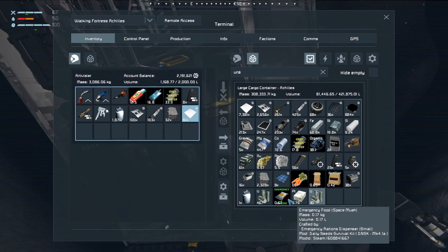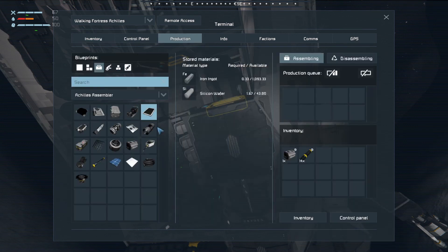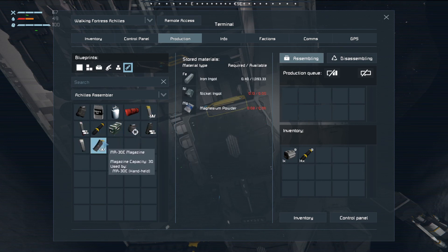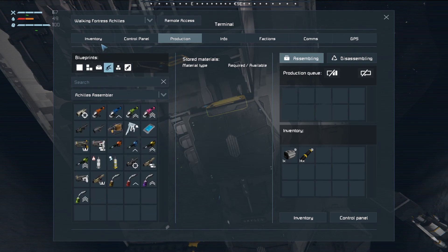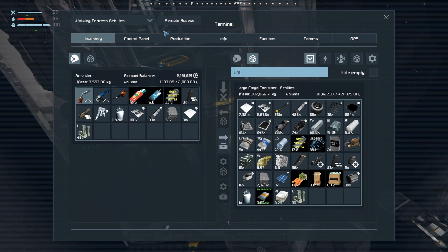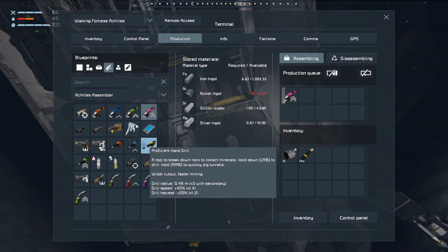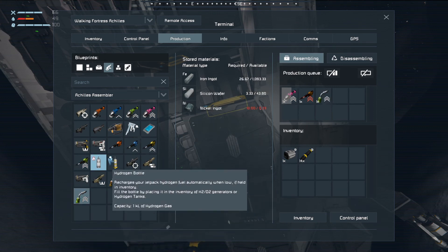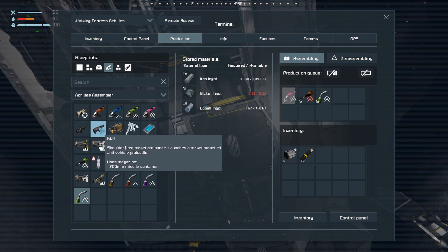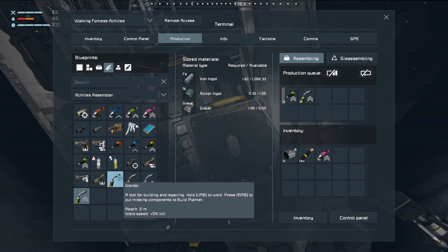I'll keep a little uranium just for producing missiles — they are the only thing here that takes uranium to build, just these missile containers. That's what I'm going to keep them for. I've got platinum in here, so I can just go with building some tier 3 tools: a grinder, a drill, a welder. I could even build a missile launcher — the precision one is better, I'm pretty sure.